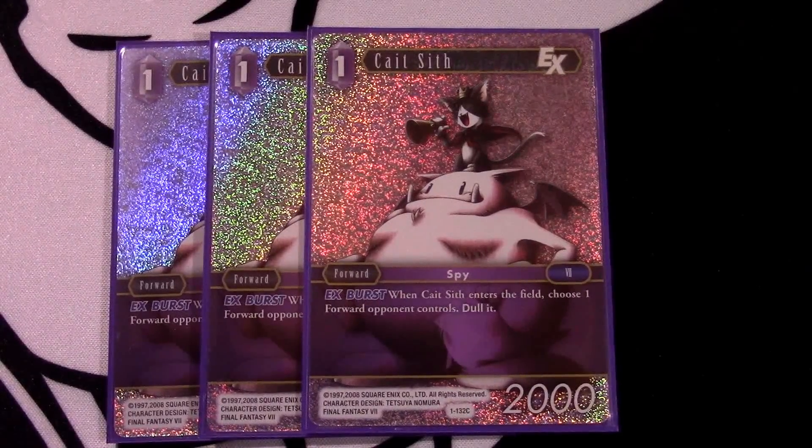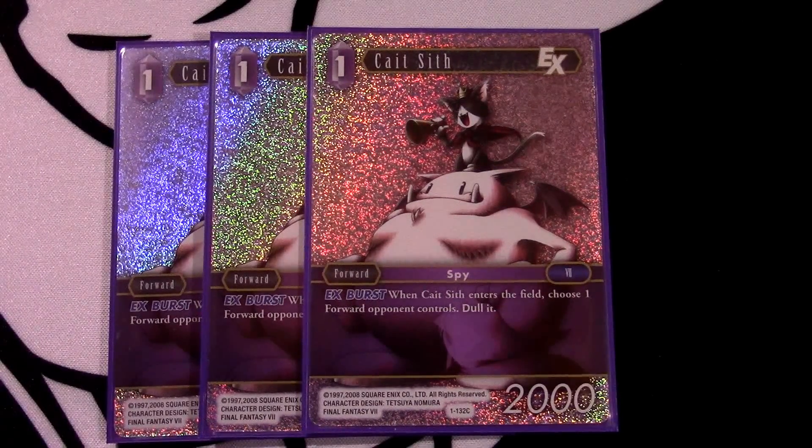First we have Kate Sith. This card is really just in here for its EX effect - when you either play it or check it off of your damage, it gets to dull something. This is good for two reasons: one, it's a one-cost so it's very cheap and efficient, and two, it can dull your opponent's forward to get through some points of damage, or it can save you from a point of damage.